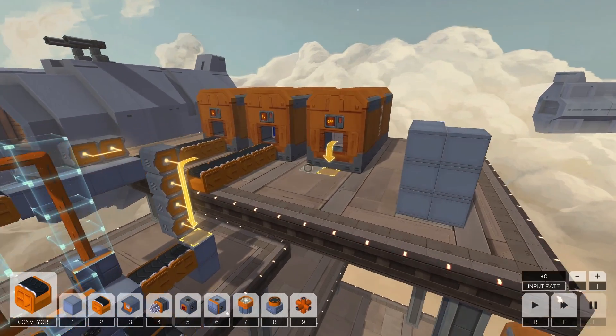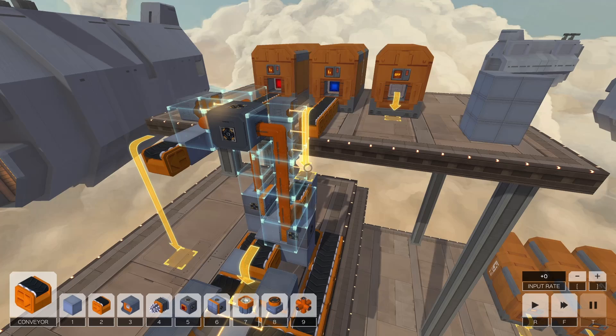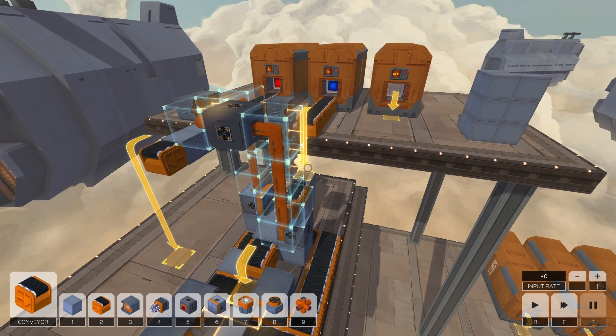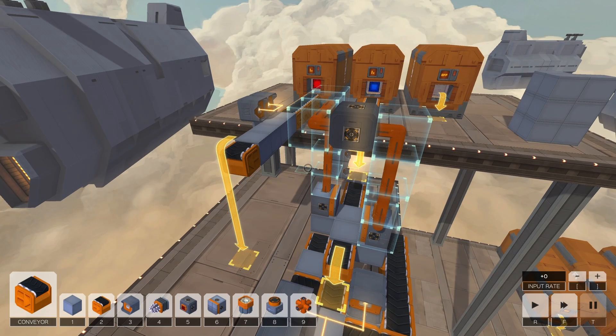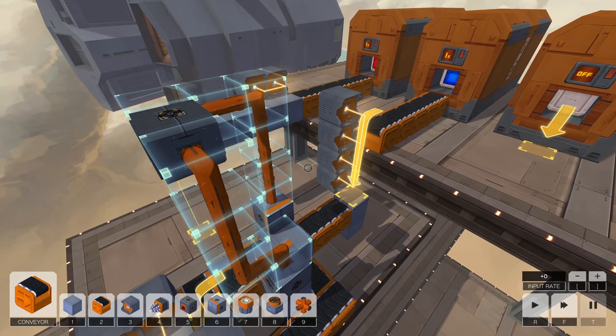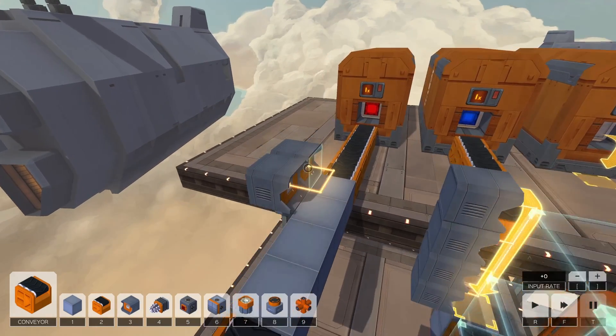Infinifactory is one of my favorite games lately — it's a great puzzle game, but it can be a little intimidating to get into some of the levels where you make more complex objects. So I wanted to show some of the mechanisms I've used to get those started. The first one is welding blocks together horizontally.